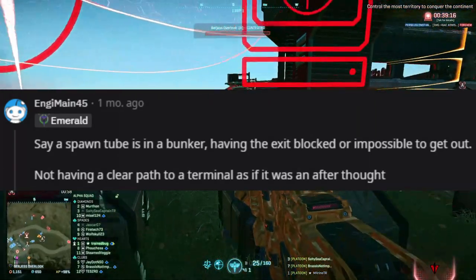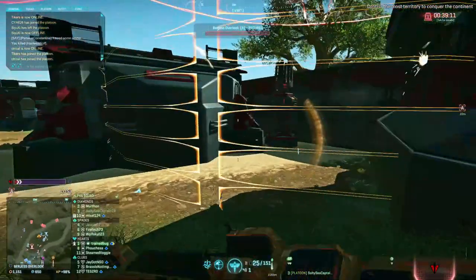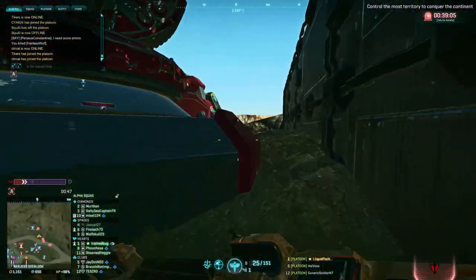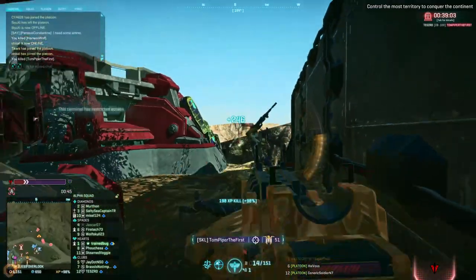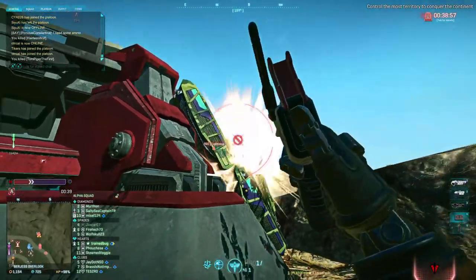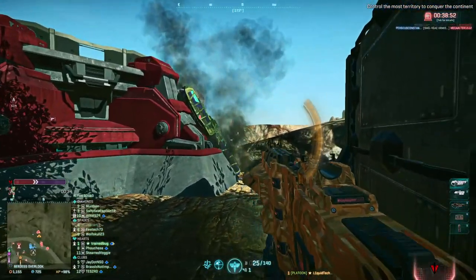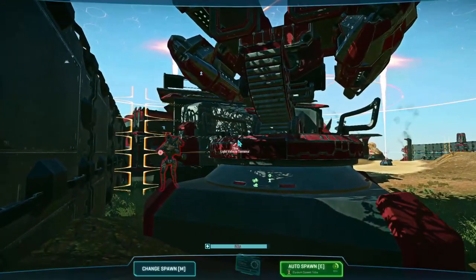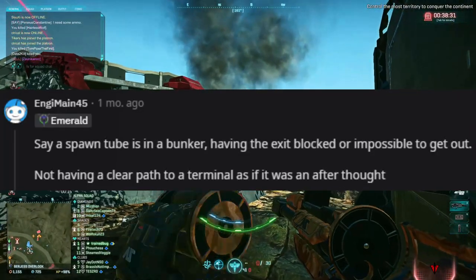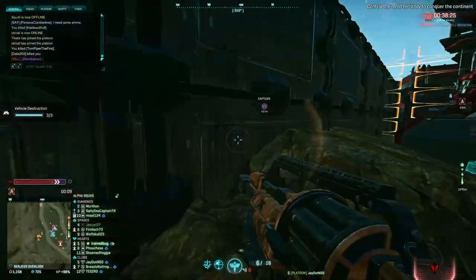Edgy Main says: a spawn tube in a bunker having the exit blocked or impossible to get out. That's also something I've run into — everyone will stack as many modules as they can in the pillbox, which is both good and bad. It ensures your modules are covered, but you have all your eggs in one basket, which is fantastic for a light assault to bring in with C4 or an accordion bomb to completely destroy your base with one blow. Not having a clear path to a terminal as if it was an afterthought is also important — make sure when you put your spawn tube down you are directing friendlies where you want them to go.